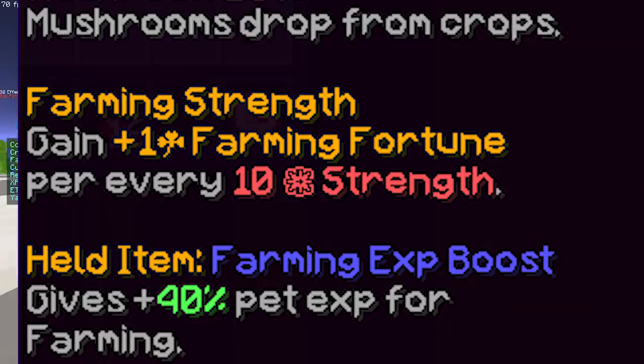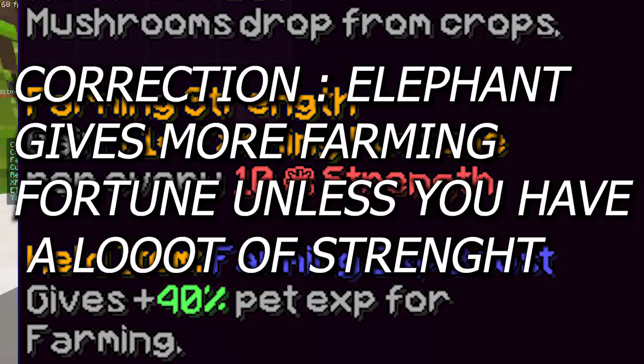The next reason why it's good is because it gives you farming fortune the more strength you have. Farming fortune gives you basically more crops the more you have of it. This means you can reforge your 3/4 Necron and put Ancient on your Rancher's Boots or any other strength reforge, and you'll have more farming fortune than any other pet.